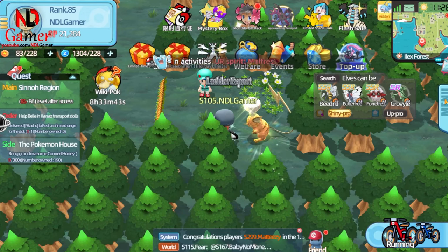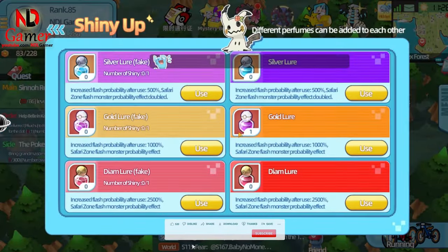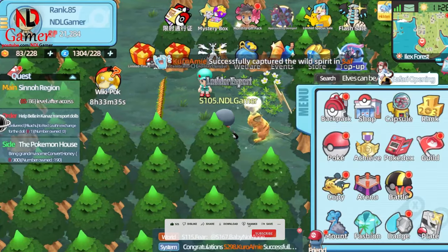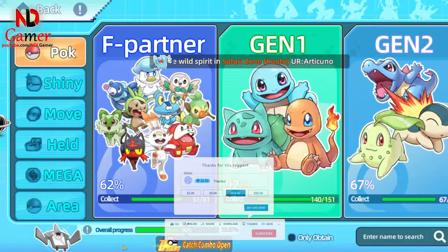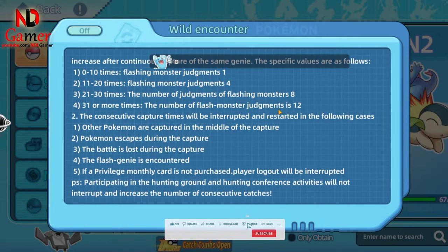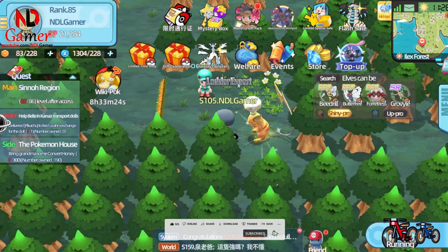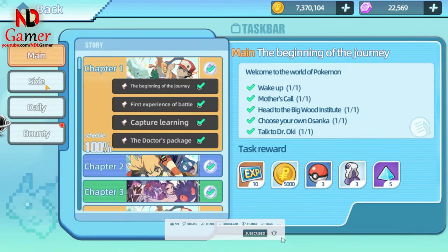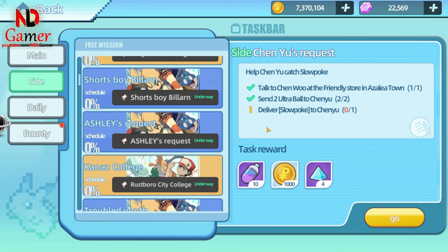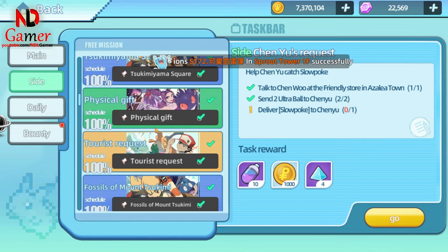The second way is to increase the shiny appearance rate by using a shiny lure combined with a 31 combo from the 60% Pokédex. However, if you're a free-to-play player, when you exit the game the combo will reset and you'll have to start catching Pokémon again from the beginning. So this method is more suited for players who spend money and buy monthly passes. The shiny lure also needs to be purchased with real money, though occasionally events offer them for coins, so make sure to stock up when you can.